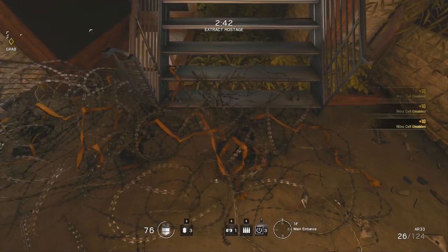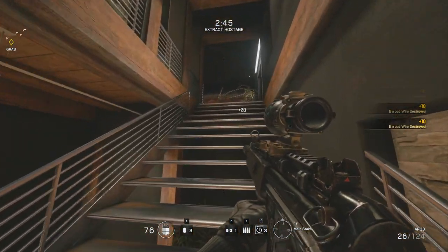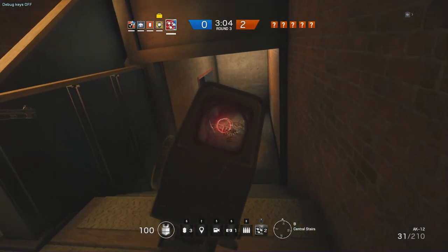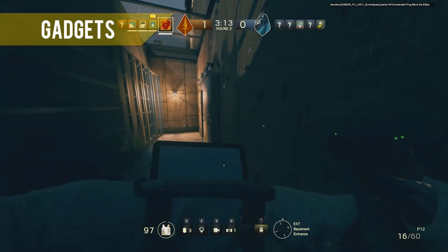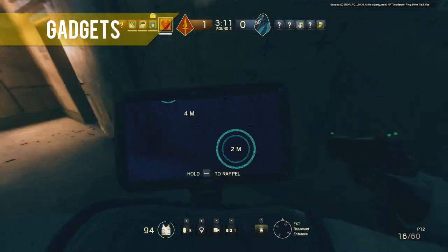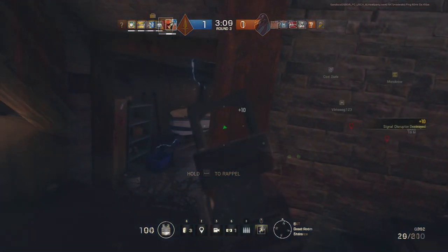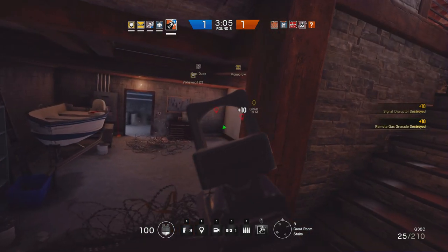Barbed wire is really going to slow you down if you walk in it. To get rid of it quickly and silently, melee it a few times and it will be destroyed. If it's electrified barbed wire, shoot the box in the middle to disable it. If you're playing as IQ, don't forget about the scanner she has — you can use this to locate enemy bombs and devices through walls. Very useful and it will give you an advantage.